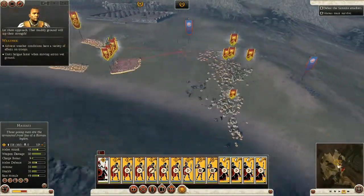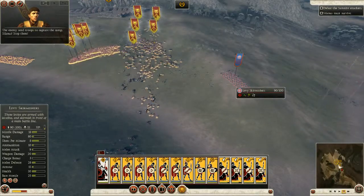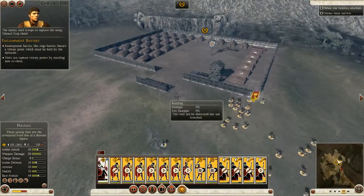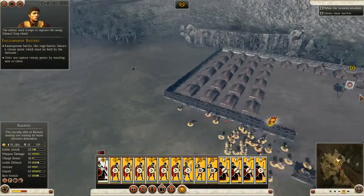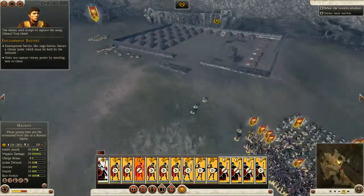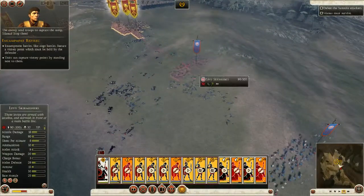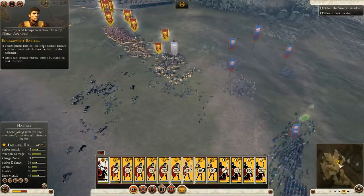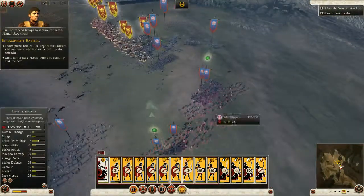They're already kind of retreating. The enemy send troops to capture the campsite — stop them! No you will not — kill them all! There we go, they're all dead. Now let's kill these other guys. That was probably a really dumb mistake letting them get to the camp, but it's alright.